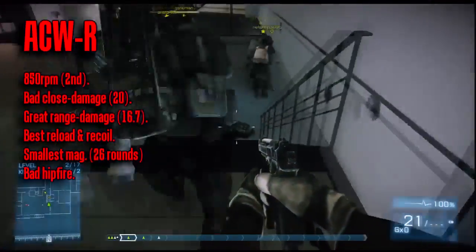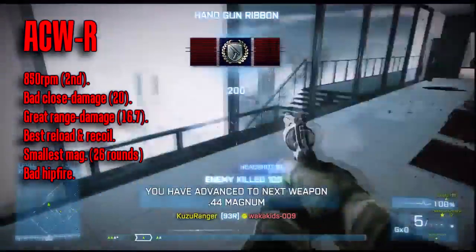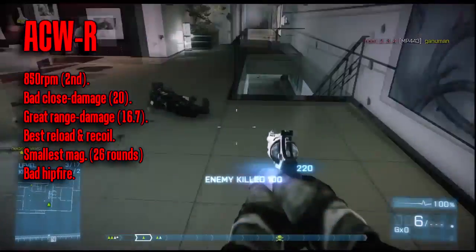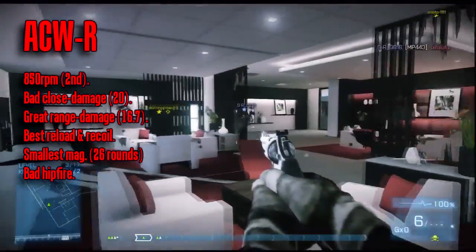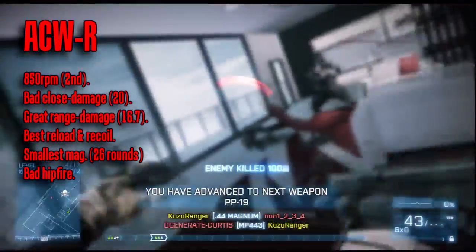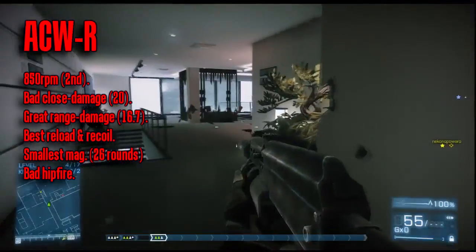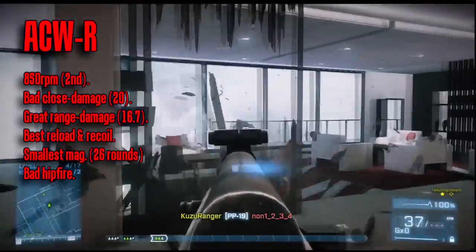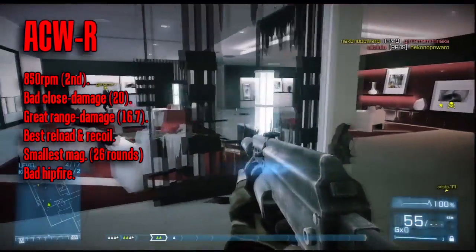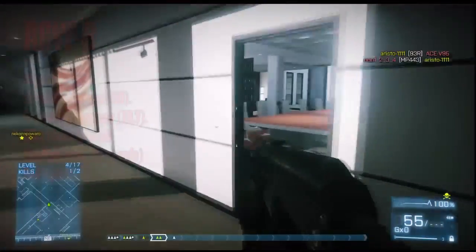The ACW-R is an interesting gun for the Engineer class. It takes one more shot to kill up close. It has a smaller mag and has near-worst hip fire among carbines, though a laser sight should help. In terms of damage, rate of fire and reload it resembles the AS Val for the all-kit guns. The low recoil and higher damage at range make the ACW-R better than other carbines at range, and those faster reloads can help. For purely close quarters I would still choose the M4A1, but for anything else including medium range, I'd take a serious look at the ACW-R as one of the best carbines in the game.